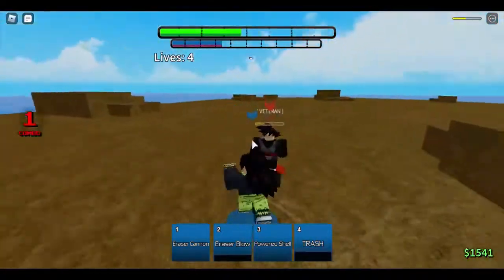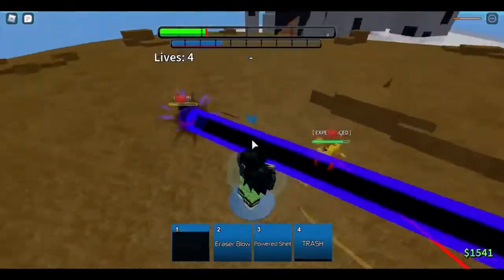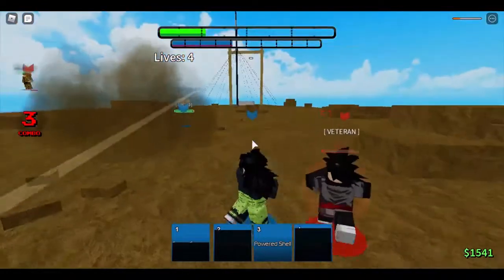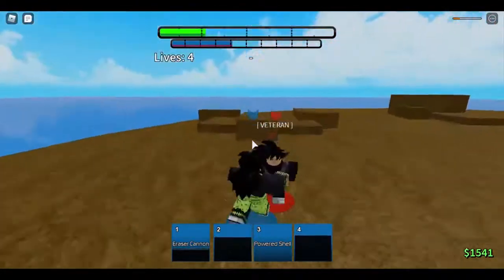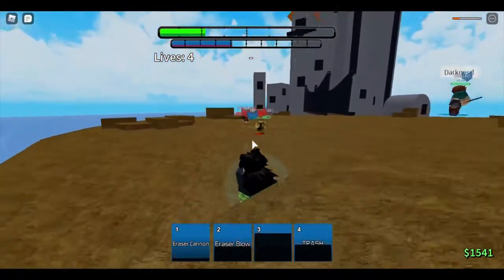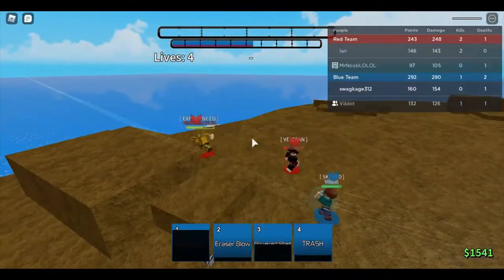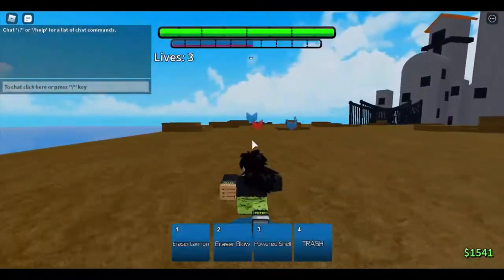If I'm over here you can just block all of it. My game keeps freezing. Oh, he didn't even throw it on me. Okay he's — oh! Black Oak is on four lives.